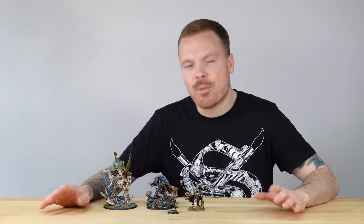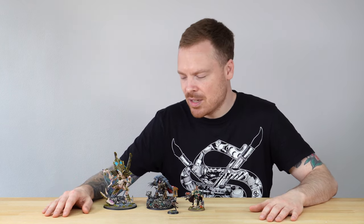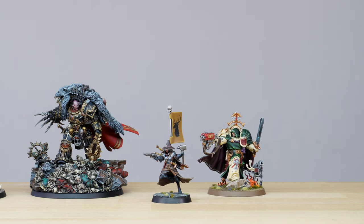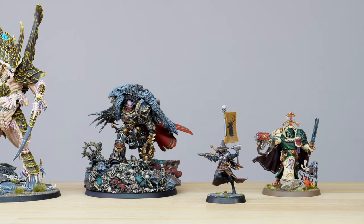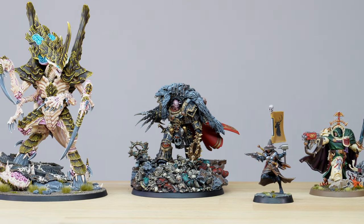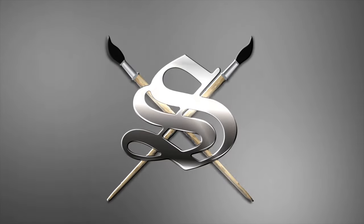Hey guys, hope you're all well and welcome to this showcase. In this roundup we've got some awesome miniatures painted by the team here at Siege. We have Belial Master of the Deathwing from the Dark Angels chapter, a custom service Witch Hunter from Age of Sigmar, Horus Ascended from the Horus Heresy, and finally a Norn Emissary to finish off this showcase.